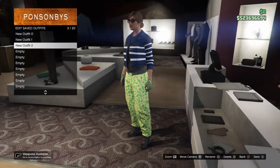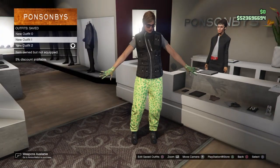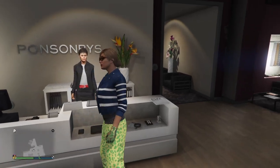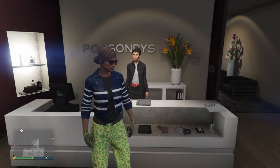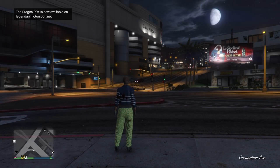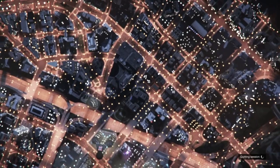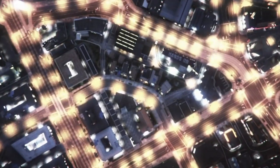Now we are done with the components - you should have these three outfits. Now we're going to do the transfer glitch. The first step is to bring up the interaction menu and take the easy way out. This will force a game save to save the component outfits. Once you've done that, bring up your pause menu, go down to online, then go over to creator and select creator. Wait until you load into creator.